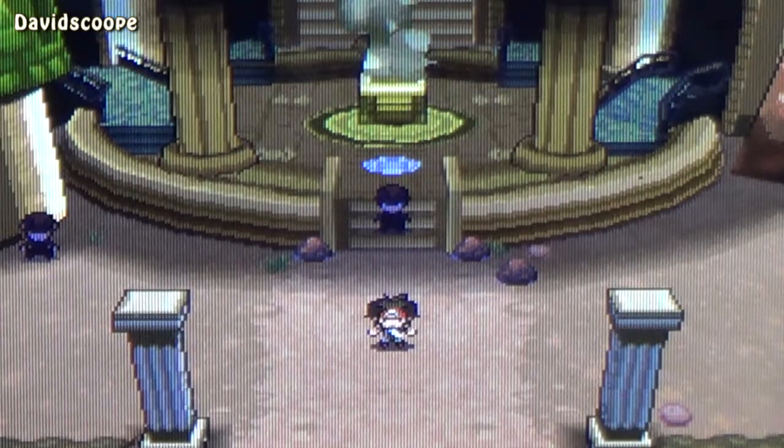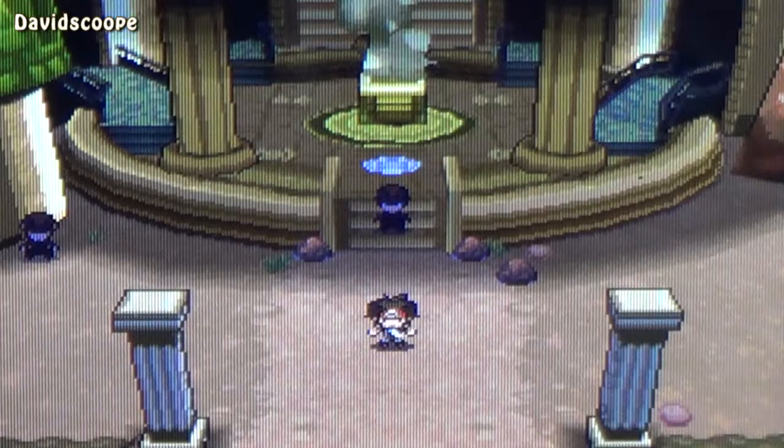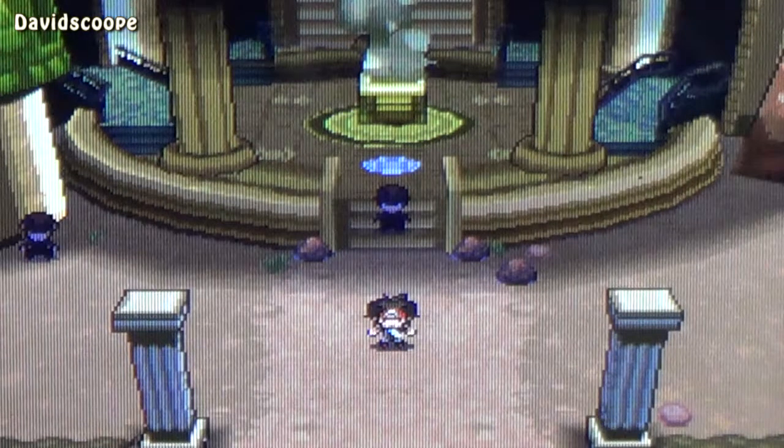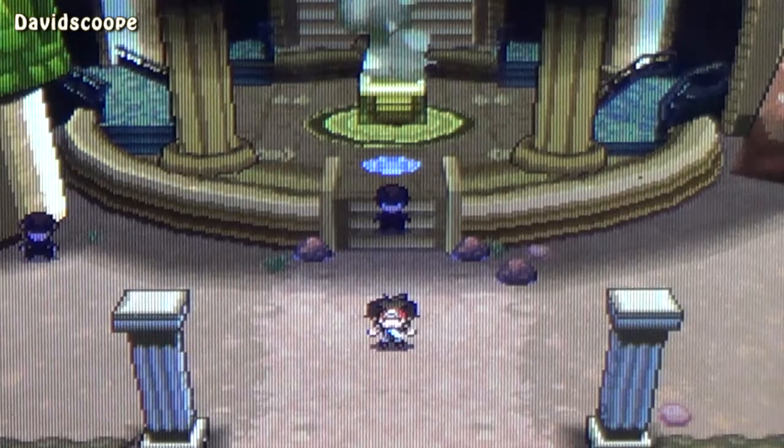I'm going to, like I always have done in my previous walkthroughs and my Pokemon walkthroughs, do each Elite 4 member separate in a separate part. In this part I'll fight the first Elite 4 member who is a Ghost type user. In the second one I'll battle the second Elite 4 member who is a Dark type user, the third Elite 4 person who's a Psychic type, and the fourth Elite 4 member — the final one — and that's a Fighting type user. And then we've got the Champion of course.